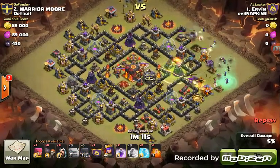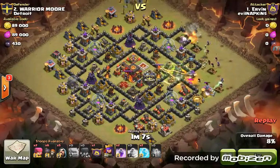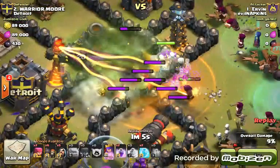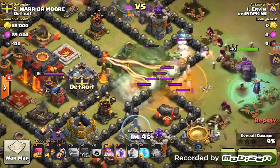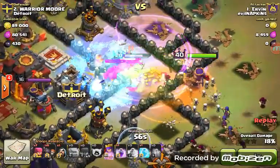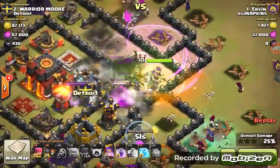He has a CC Golem that he's lodging with his Queen, after he's sacrificed the new one in here — it's just going to get roasted in there. What's going to come out of that CC are three Valks. They're already dead. He's frozen that Inferno Tower, everything is in the middle — just absolutely brilliant.